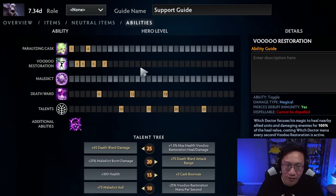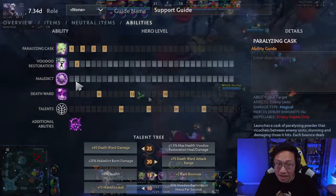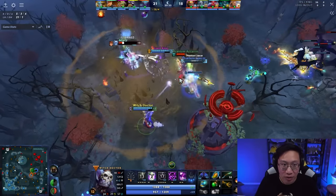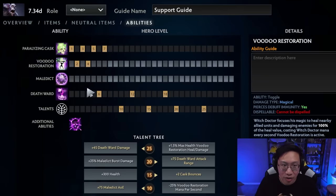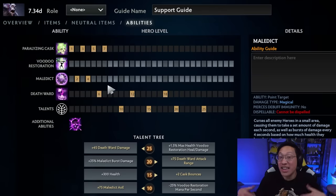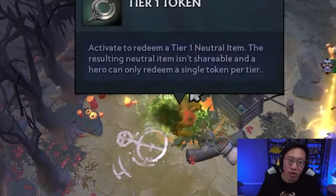Especially for your pub games where there's not a lot going on, I really do think Paralyzing Cask will allow you to do the most. Whether it's with a team — you will still provide a very nice stun. And you can still take one point in Voodoo Restoration, one point in Maledict, or go double Maledict, double Restoration. I think something like this will still allow you to contribute to a team that is being active. But when they're not being active, you will still be able to enable yourself to get a lot of gold and become powerful.